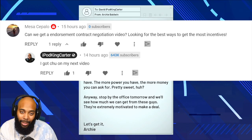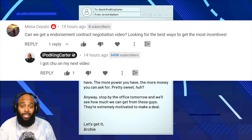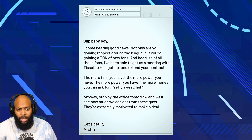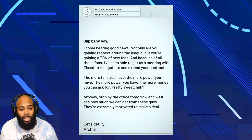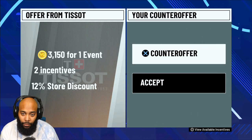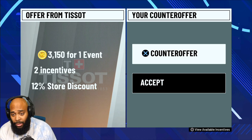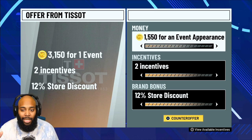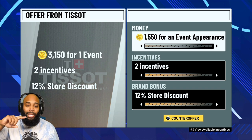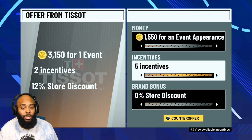I wanted to put a small clip in to show you how the endorsement process works for me. Basically, when they come with an offer for a new deal, you want to counter-offer. If you want the most incentives possible, take all the money down to the lowest. This is just for a one-time appearance or billboard pop-up.